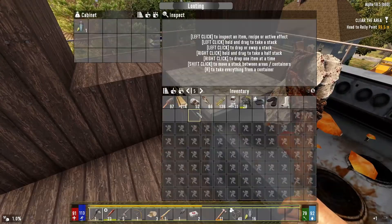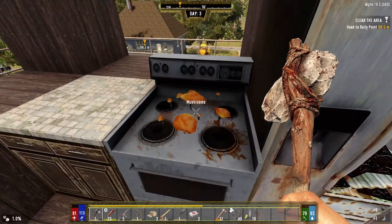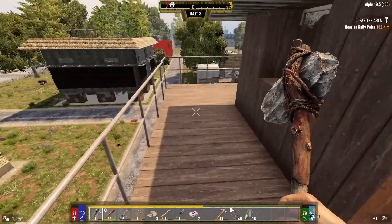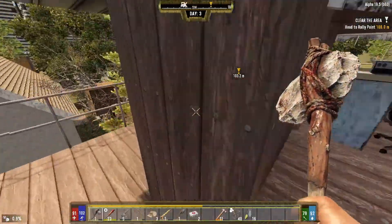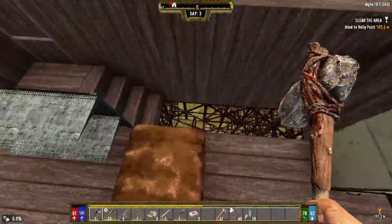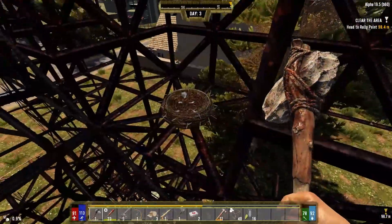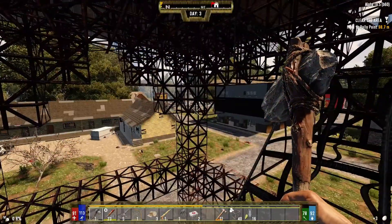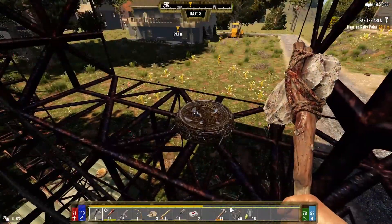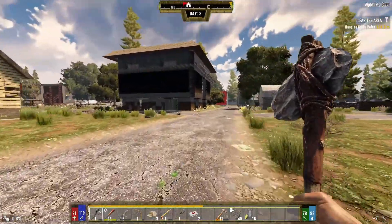Grab the cooking pot. Mushrooms. Anything else outside? A quick lap - nope. There are some rebar frames and stuff up here as well but we're not that desperate to grab them. A few eggs - yes please and thank you. Okay, let's head back over here.